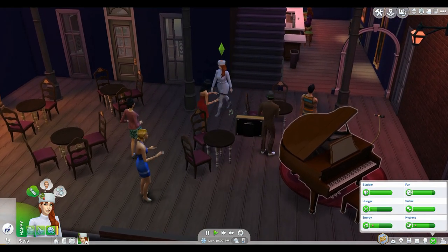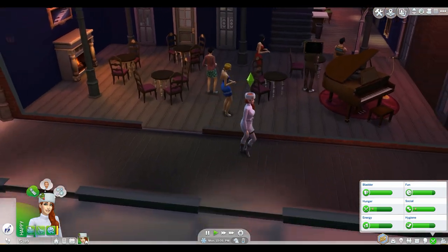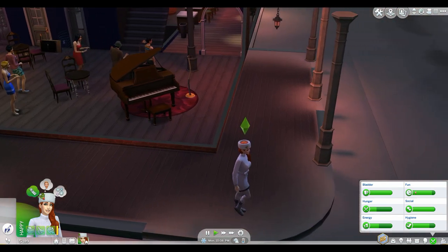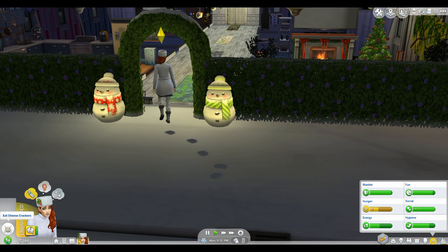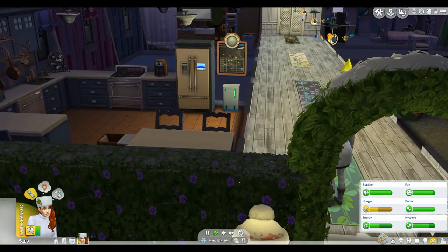For some reason my sim started to bug out, so I'm just going to send her home. I guess we're not getting pregnant today. She got so bugged out I couldn't even get her home. And what is she embarrassed about? Why does she always go eat junk?